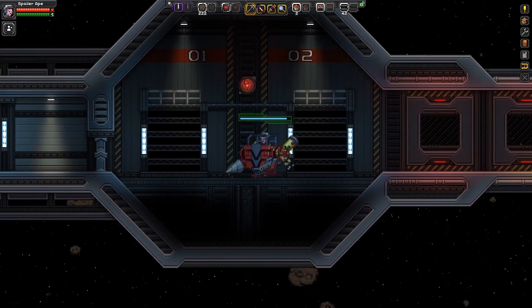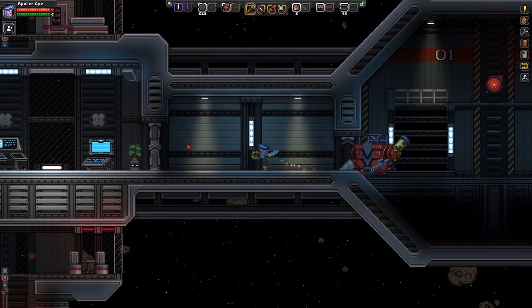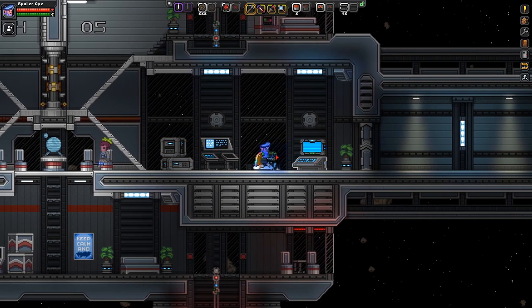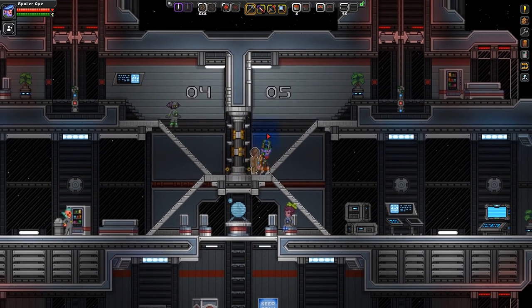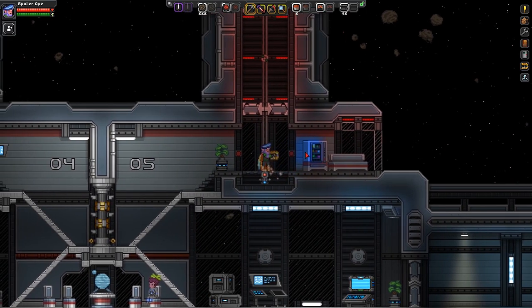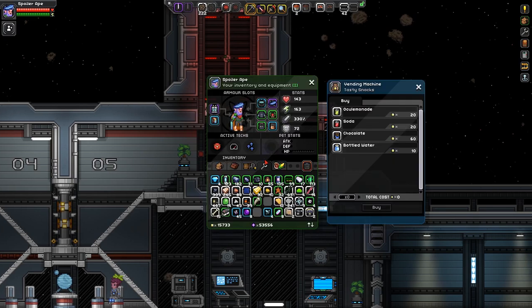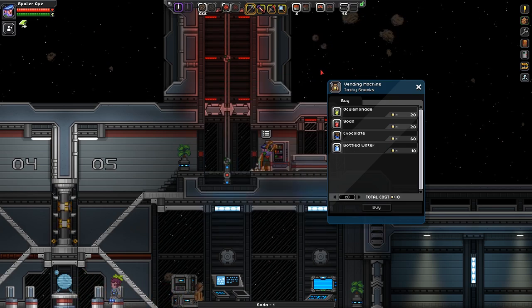There's the homing beacon — we won't bother getting it this time. Oh, it's populated! This actually looks very similar to the original Starbound blog image of a space station. Hello, human! There are some elevators, and also a vending machine with some soda. Let's crack open a nice soda, since most of my food has rotted away. There, I've had a nice drink and I've got myself some bonus energy.